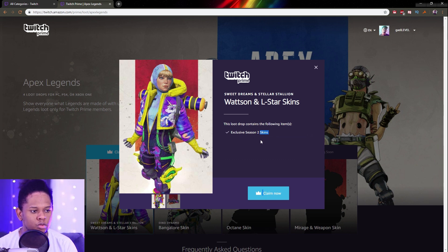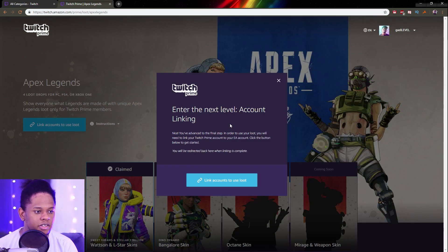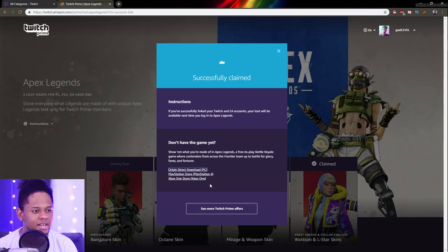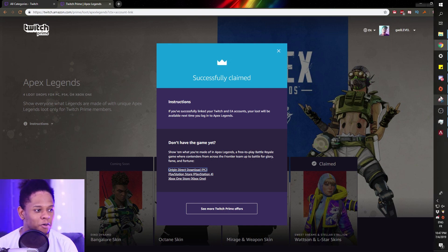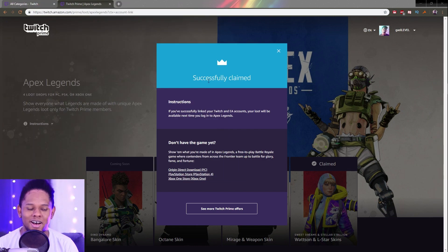Exclusive season two skins — this loot drop contains the following items. Click Claim Now. Entering the next level account linking — link account to use loot. Oh, okay. Successfully claimed!